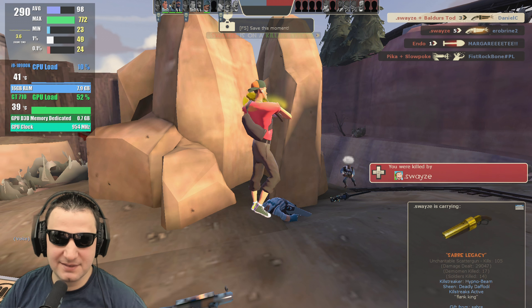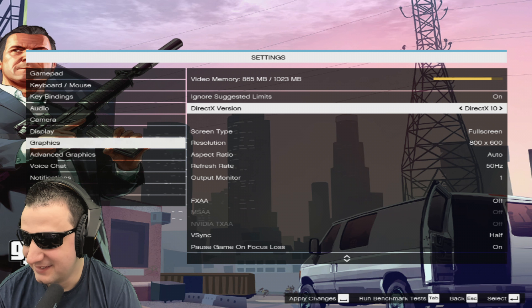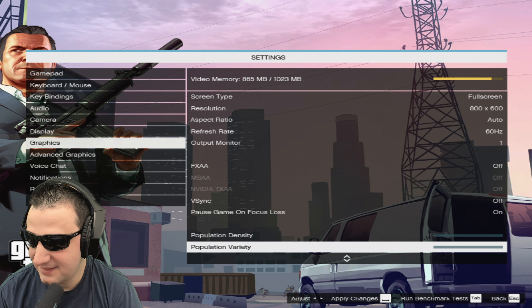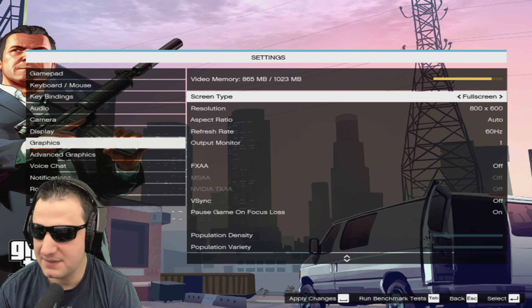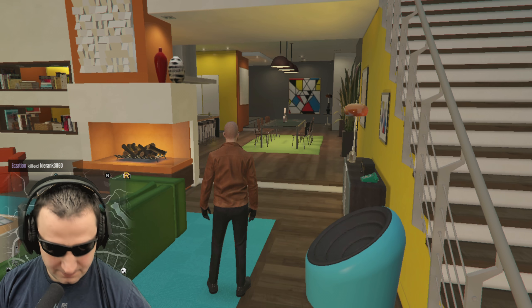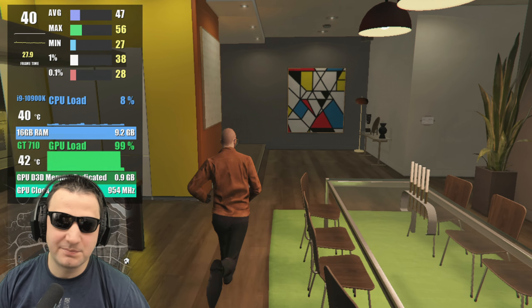Let's try GTA 5. I set it to DirectX 10, everything on Normal, at 800x600 resolution — actually let's do 720p and see how it runs. Getting 46 FPS — I like it. The CPU is helping too, not gonna lie.